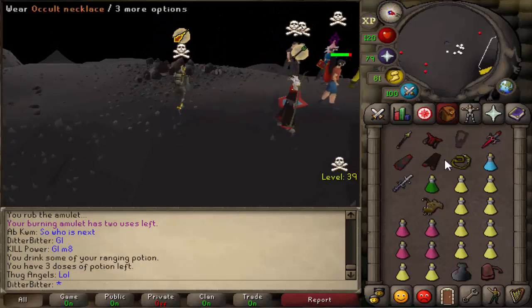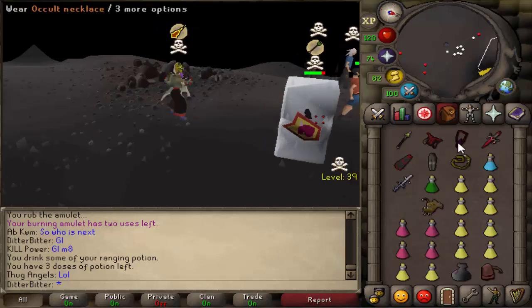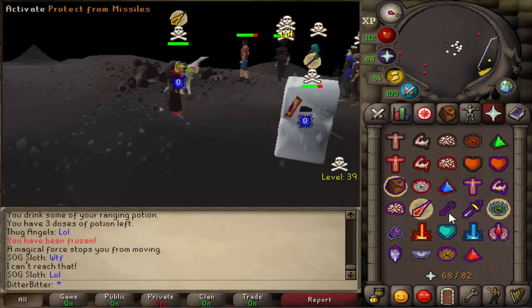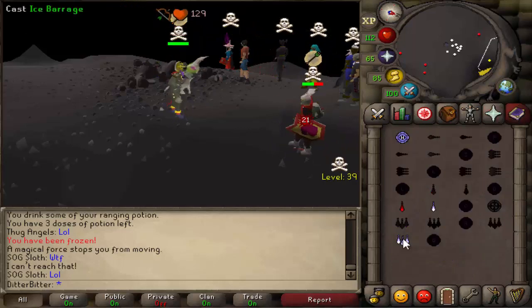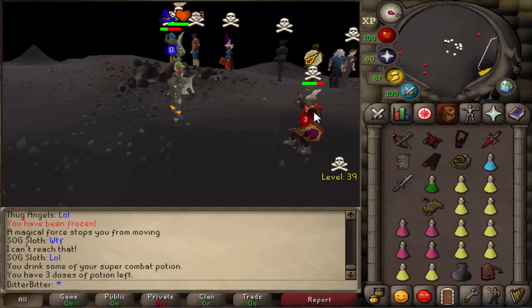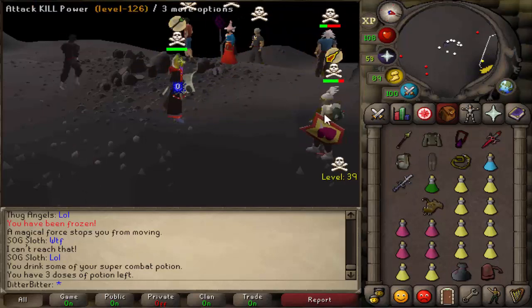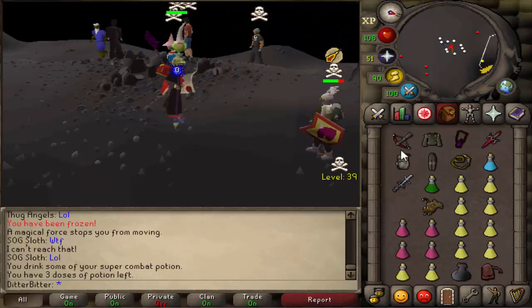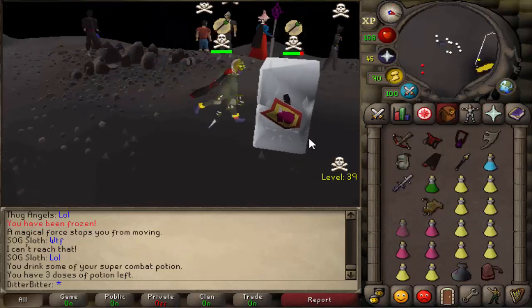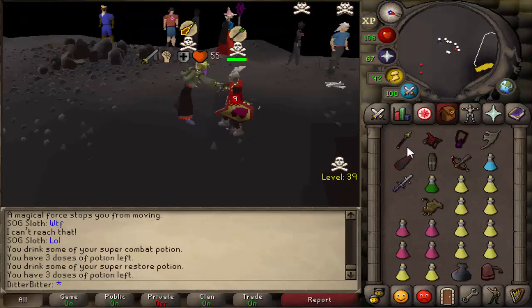This guy has a rune kite shield - interesting approach to the tribrid thing, usually people use a spirit shield. Catch a freeze off the bat, nice. He already froze me - that's awkward. Let's go for a big bolt. I got his prayer on him, fair enough, he's just barraging me around. I'm going to super combat up because I don't think I'll need to eat unless he gets like a dragonfire through my prayer. I just need a little bit more HP. He changes his prayers, I'm back to full HP and should be unfrozen - going in with the whip on his robes.